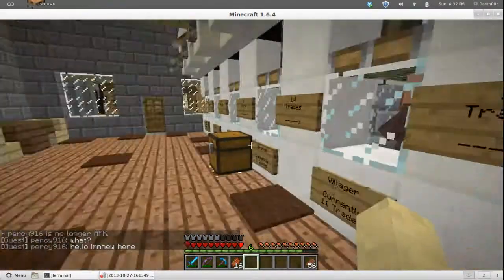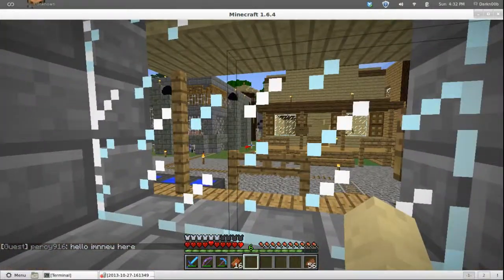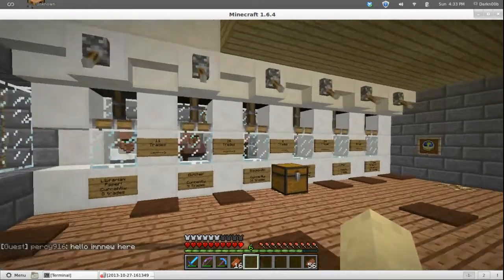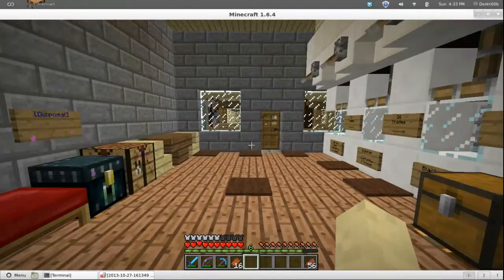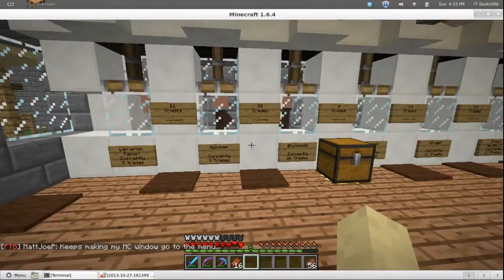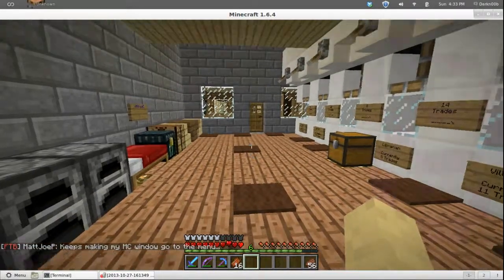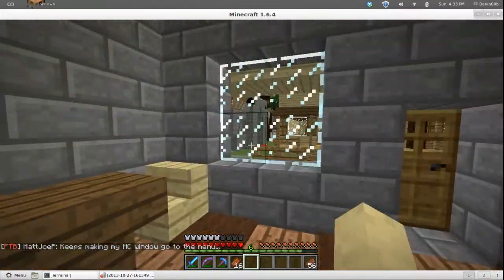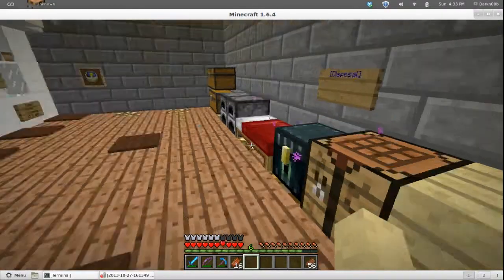Tools, weapons, armor — I should never have to use another piece of iron or diamond ever again to make tools, weapons, or armor. I can just trade with these guys and all I really need is sugar cane — that fuels the economy with these guys.